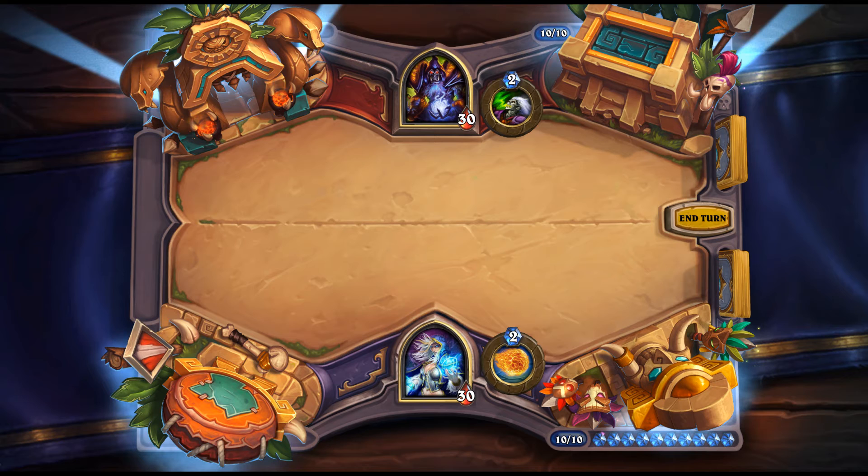The Beast Within: 1 mana Hunter spell — give a friendly Beast +1/+1, then it attacks a random enemy minion. It can essentially give a Beast Windfury with a random secondary attack. In the best case it removes a card and still leaves a buffed minion. There's also a crazy OTK involving Knuckles, but let's not get into that.